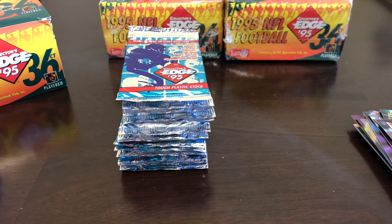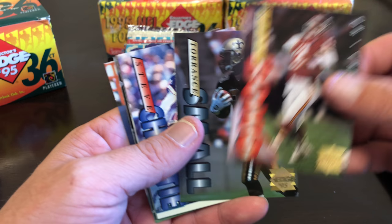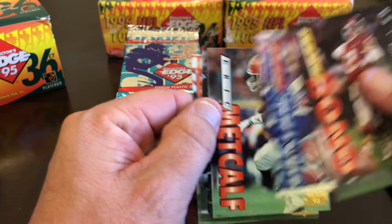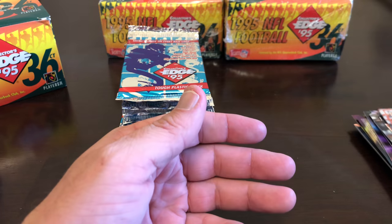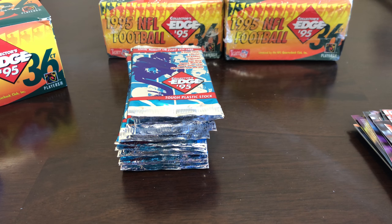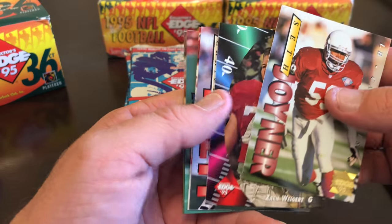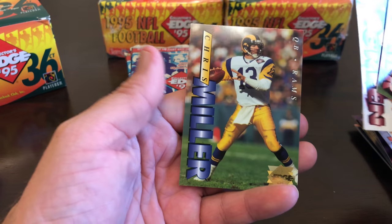I did open an Ultra box — I can't remember if it was 95 or what year — but I got a hot pack which was super cool. Steve Bono, Torrent Small, Steve Christie, Eric Metcalf, Anthony Smith, and Shannon Sharp. I think we're about halfway. Moving to this box: Keith Joyner, 95 rookies Zach Wiegert, Eric Rutt, Daryl Green, Glenn Milburn, and Chris Miller.